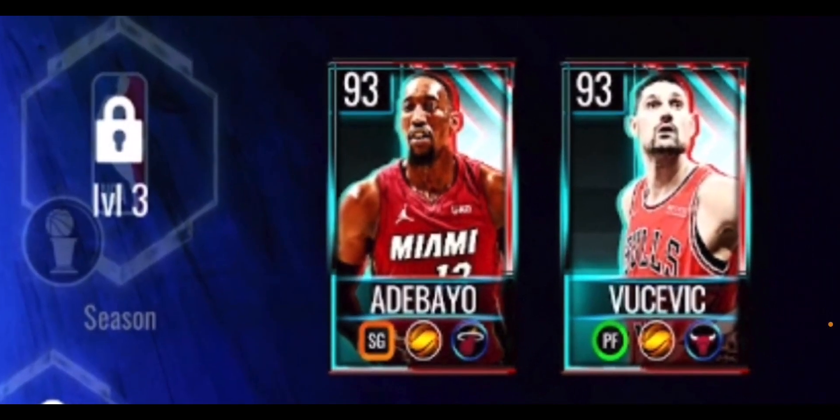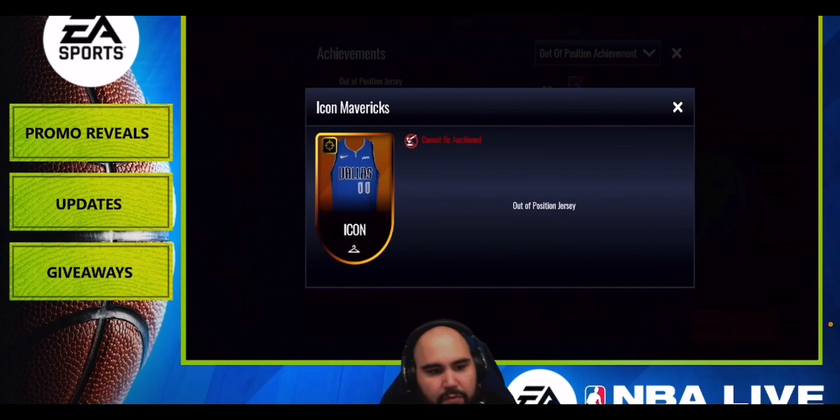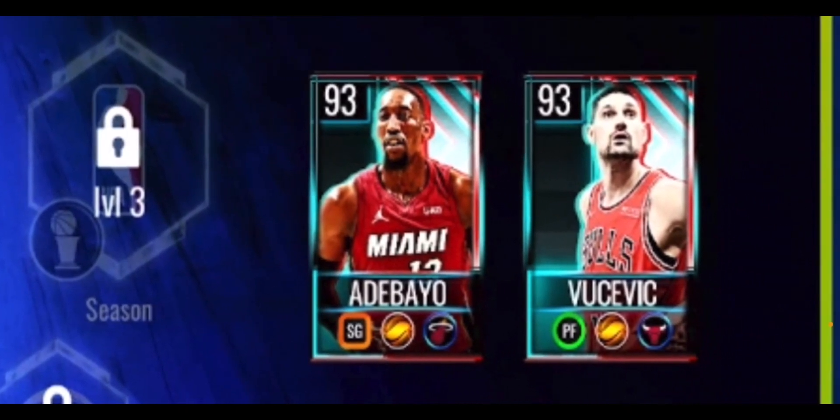Your store masters are a 93 overall power forward Vucevic and a 93 overall shooting guard Bam Adebayo. These are the two masters you'll likely need to purchase for 12,000 NBA Cash. Alongside that purchase you'll also get one of the shuffle tokens needed to get Luka Doncic.